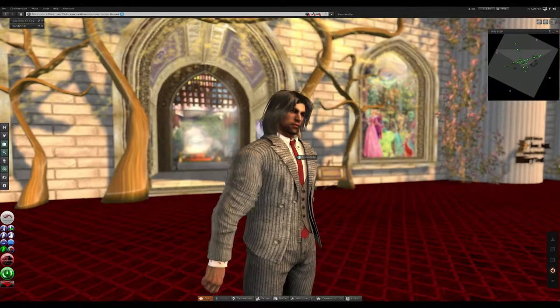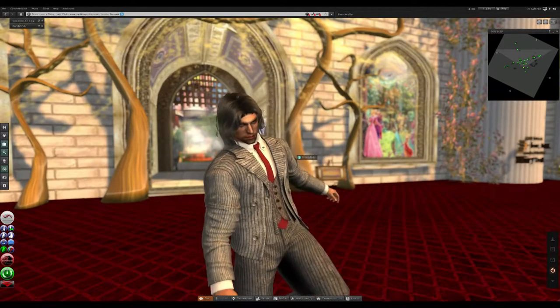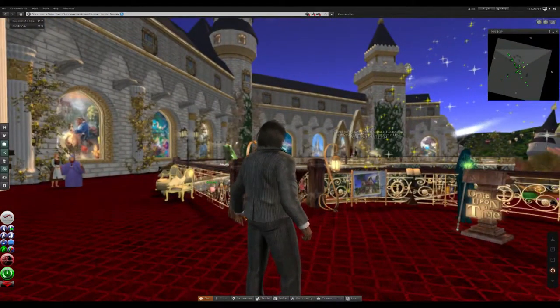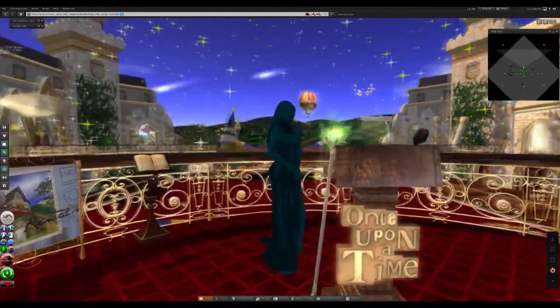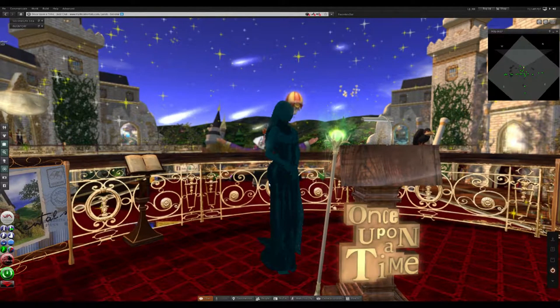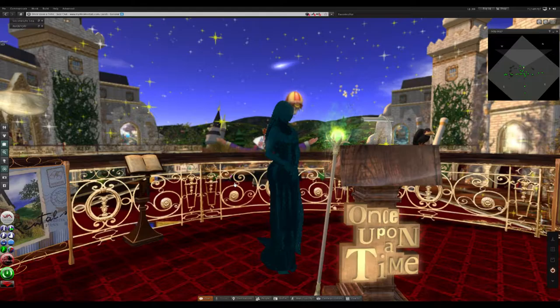We're back in Second Life right now and we're going to make a tutorial about fixing problems like this. We just walked into this sim and all of a sudden this lady looks something like that — yeah, that's the lady behind the pillar of green. Well, do not panic, there's nothing wrong with your Second Life viewer; it's very easy to fix.